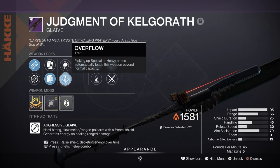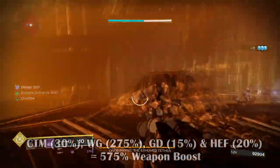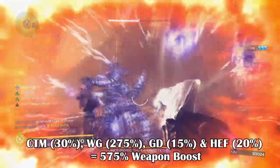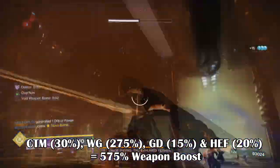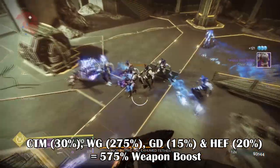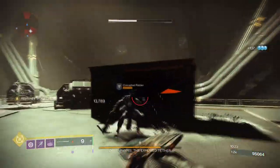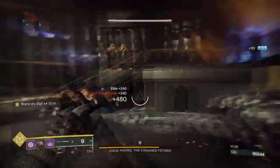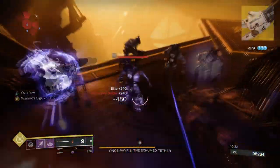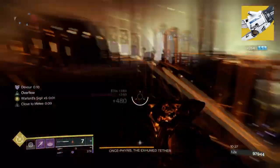You also have the origin trait Ambush, providing an extra 10% on top of all other boosts. Excluding Ambush, we have: Closer to Melee at 30%, Winter's Gale at 275%, Grenade Debuff at 15%, and High Energy Fire at 20% — all combined giving a grand total of 575% damage boost while using this Glaive. You can also increase damage by an extra 30% if you apply Tractor Cannon's Weakened effect instead of the 15% grenade debuff, which is reliable if you tend to use your Glaive even against bosses.